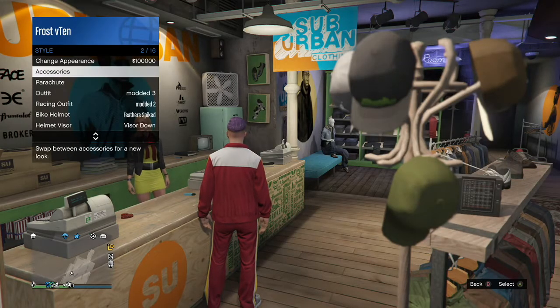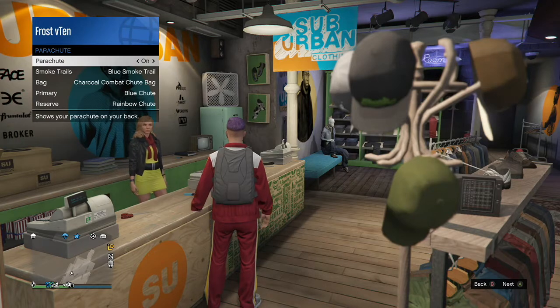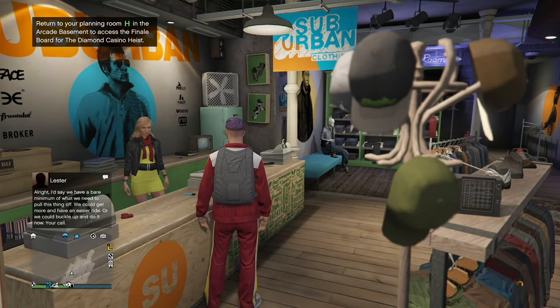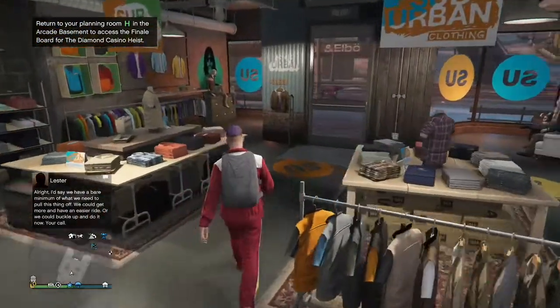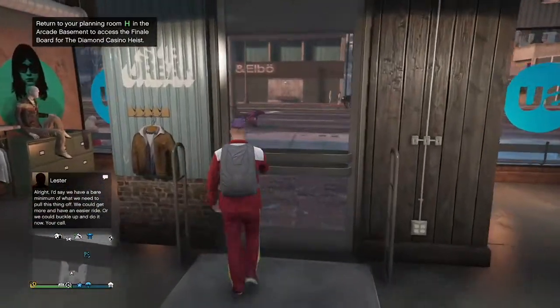Once you've selected them, go to the Interaction Menu, go to Style, and equip a parachute. If you don't have one, just go to the store. Once you've equipped it, wait about five seconds. You'll see the orange circle in the bottom right corner — that means GTA has saved the parachute onto this outfit.